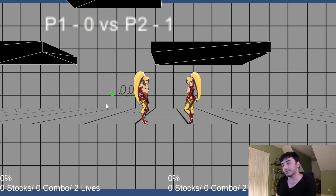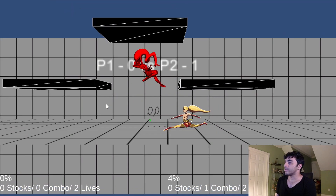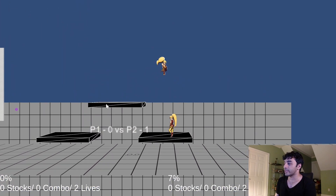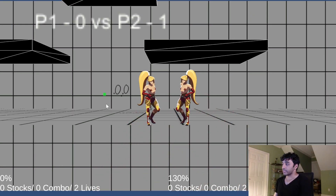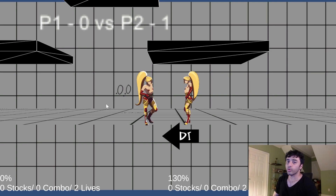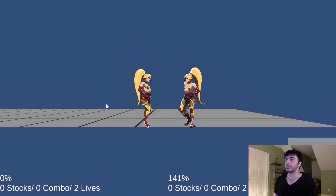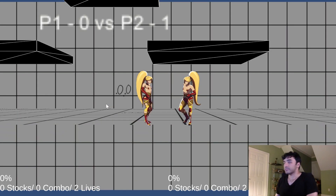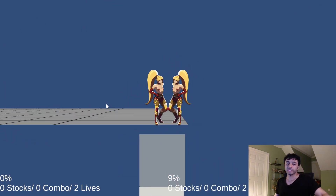Another mechanic that kind of mitigates combos is DI — directional influence. It's in basically every platformer. If you hit somebody, they move in a trajectory, and that changes with the more damage they get. But you can influence that trajectory while you're being hit. So he's at 130, and I'm just going to hit him with my regular attack — he goes all the way over there to that line. Now I'm going to hold towards me. That's how much DI helps. The DI is a lot more exaggerated in this game — it's a lot more important, but it is simple. This also can disrupt even basic combos. You really have to guess where this character is going to go and then use your movement options accordingly.